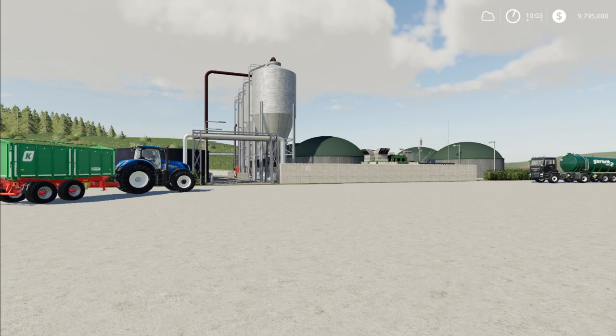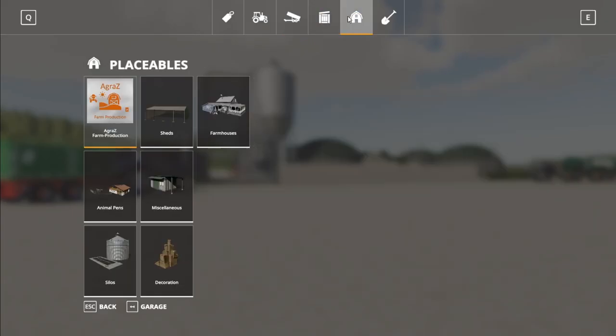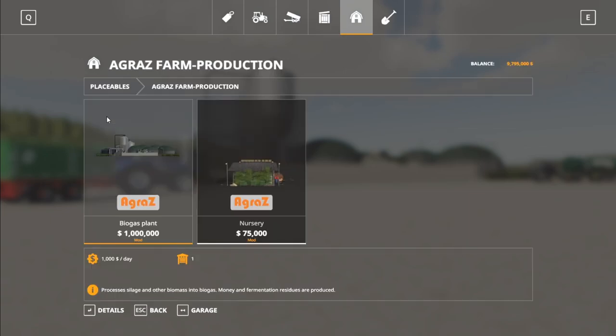So in part 20 we're going to take a look at the Agres BGA. If we go into the store, that is going to be found under Placeables, under Agres Farm Production. It is the biogas plant here, not the nursery. Biogas plant — it's a million dollars.